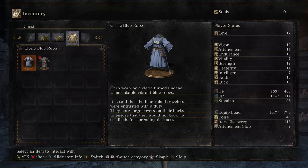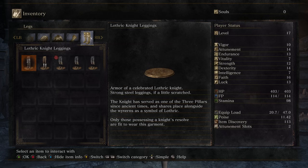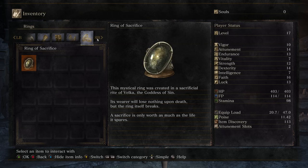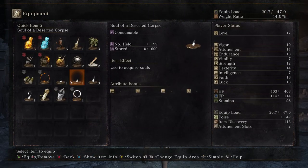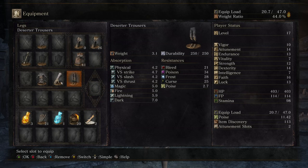That sounds like the superstitions in Bloodborne about the blood curse, where you tie up your leg or something to prevent the curse from traveling up. Which obviously didn't work, it's just superstition. Okay, so I've read through those. I'm going to skip through that. We're good for all this stuff. Homeward Bones — because I don't want to complain fruitlessly about not having them. Might as well complain fruitfully.